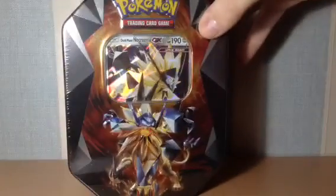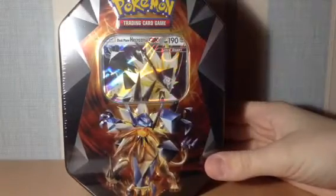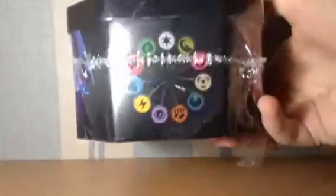Especially the Duskmane Necrozma — I haven't actually seen anything to do with Pokemon Ultra Moon and Ultra Sun. But yeah, this is the tin: it's got Dawn Wings Necrozma on one side and Duskmane Necrozma on the other side. On the back it's just got the play sticker thing and the Pokemon logo. I'll take off the wrapping so you can see it better.